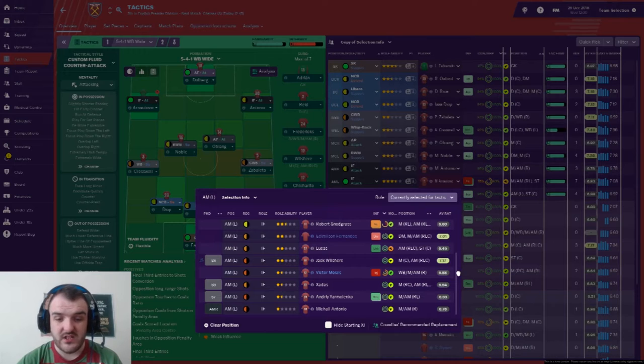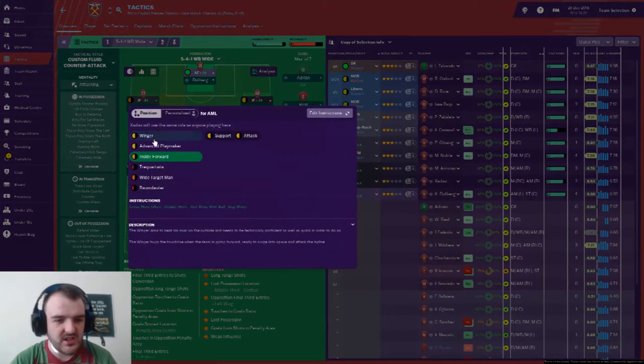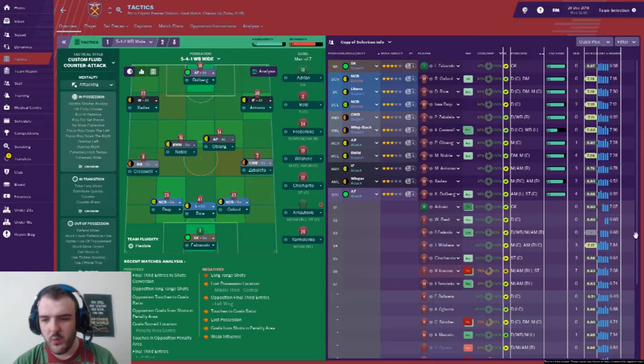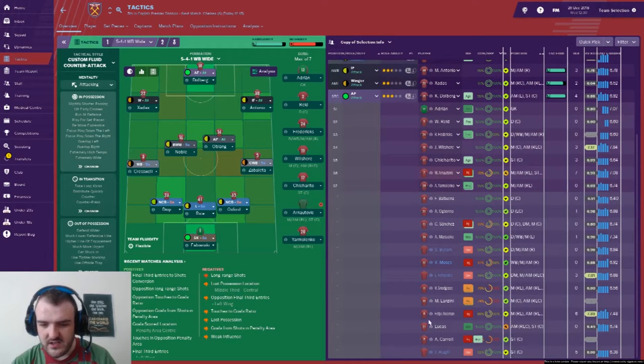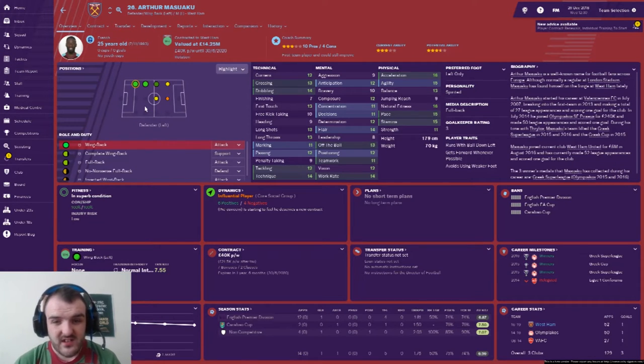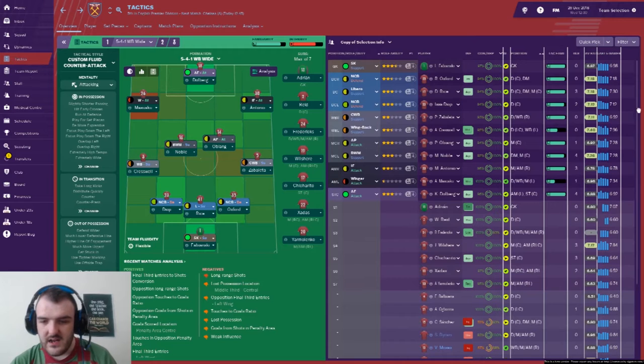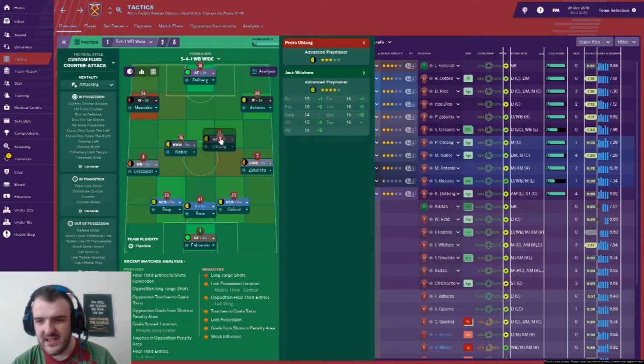Who on earth am I going to play instead of Arnautovic? I don't want it to be Lucas, and it can't be Moses because he's injured. We are in a little bit of an injury crisis. It's going to have to be Zadassi - I know he's a wonderkid but he's not quite best for that position yet. I'll put him on as a winger on attack. For the bench I'm going to go with Masuaku - he's got decent crossing, dribbling, acceleration and pace, so I'll take a gamble on him.